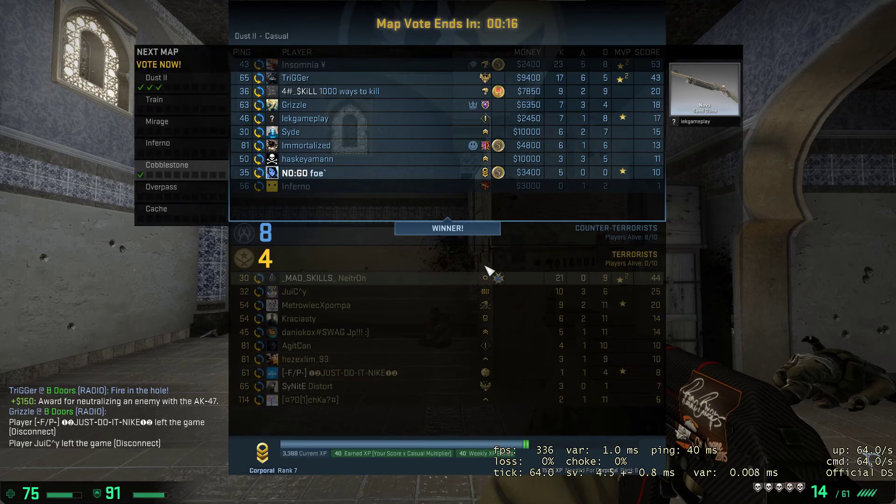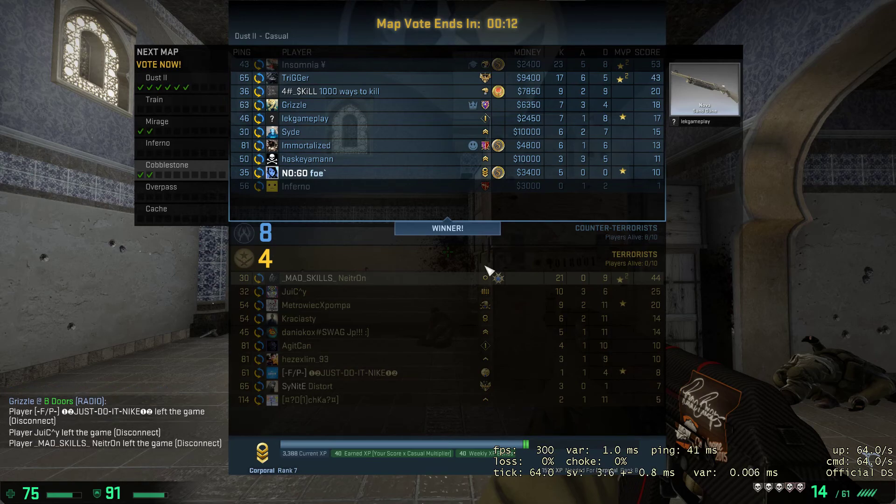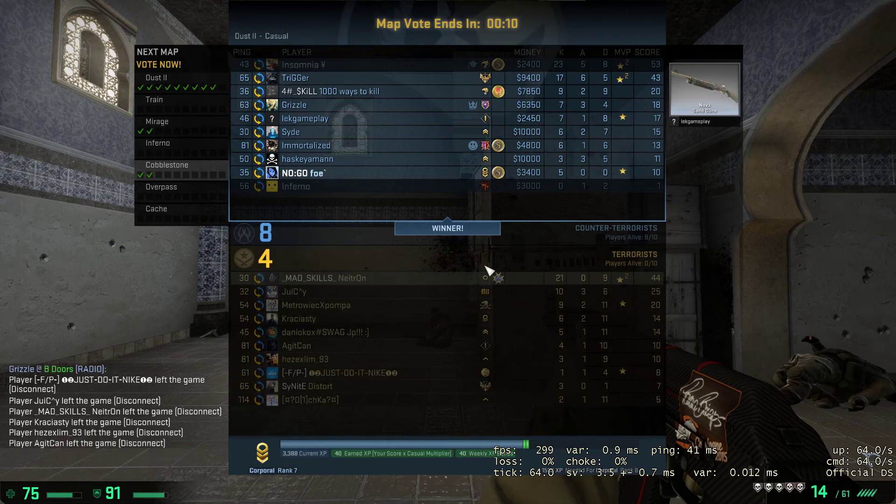Cobblestone! Go go go go — fucking cobblestone. Oh, you pricks. It's still the same in CS — people only ever want to play Dust2. If you don't play other maps, you don't get used to other environments, and you're never going to get better at CS.